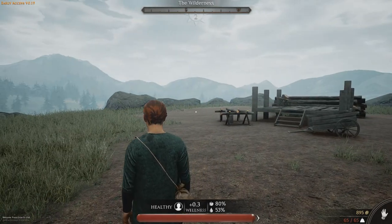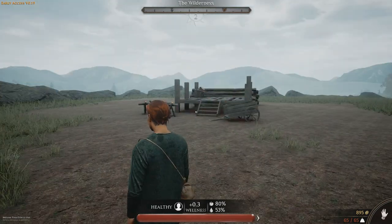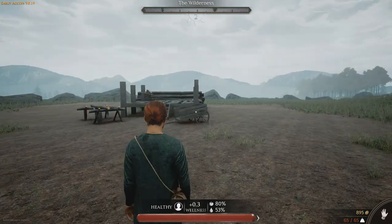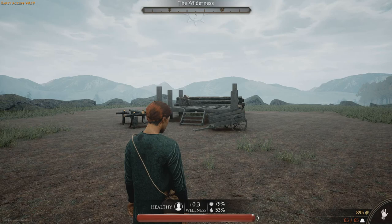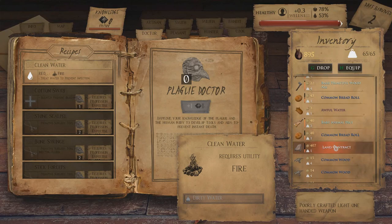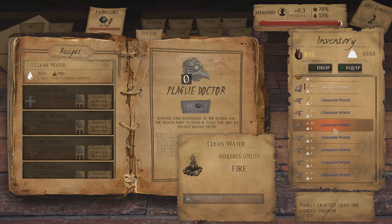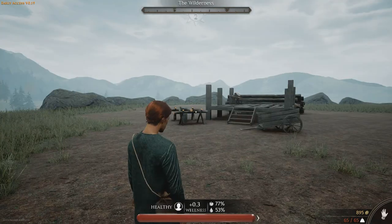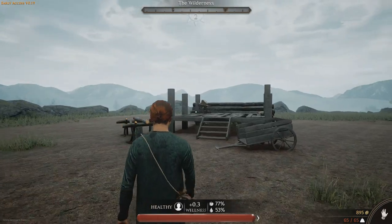Hi folks, Gamebook here again. We're back with the Black Death, carrying on from my last video about how to get yourself a house without going through the tutorial. The tutorial would give you enough money to buy a house if you sold your peasant contract. I have a land contract and a bunch of other stuff on me, loads of wood.